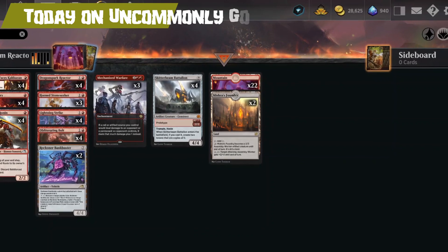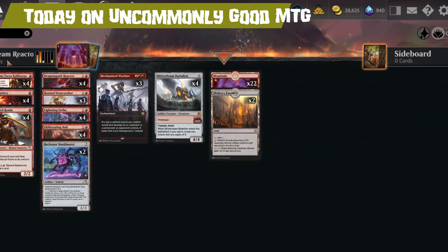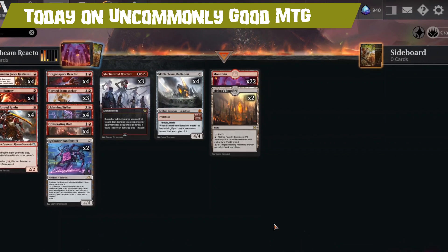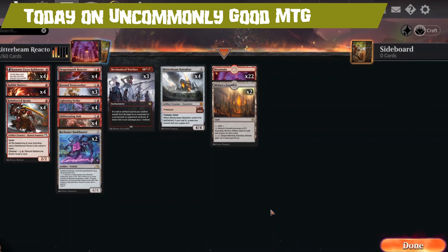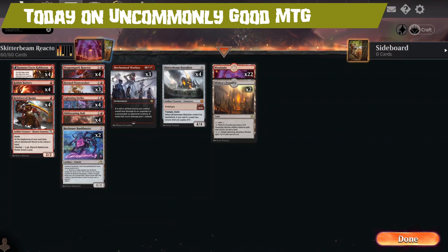Today on Uncommonly Good MTG, we're playing Skitter Beam Reactor. Could a steady diet of dog food bring out the inner beast in you? Stay tuned. Find out.